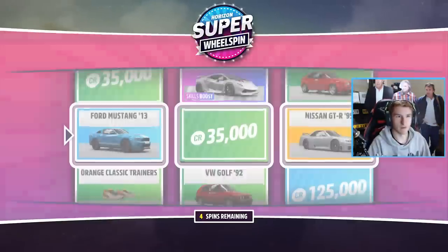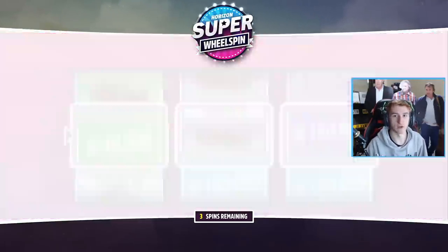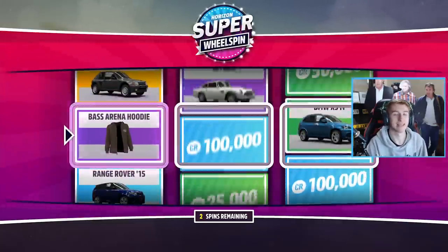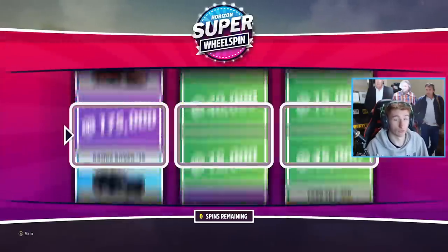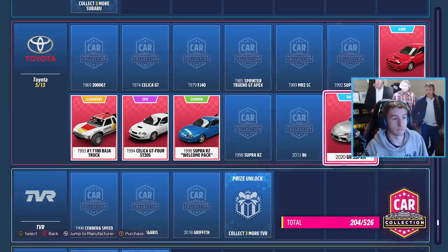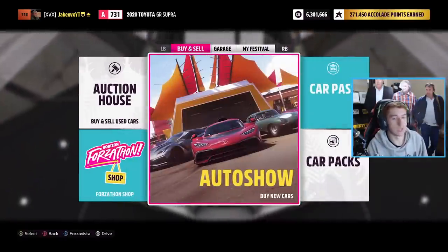Although it may seem disheartening buying like 10 Supras for half a million credits in total, that gives you 10 super wheel spins — and trust me, it's easy to get half a million credits with 10 super wheel spins. One of the main tips to remember is to buy the Supras through the car collection menu with the Y button. Don't go through the auto show because it just takes ages.